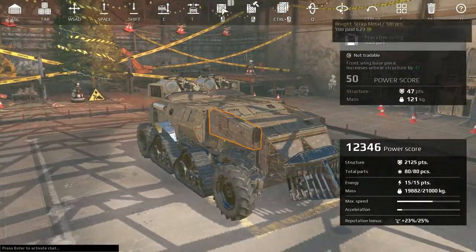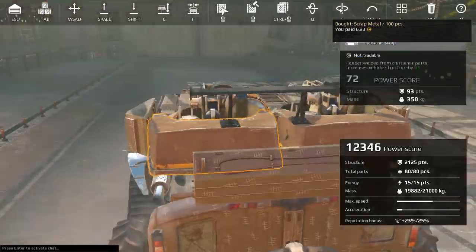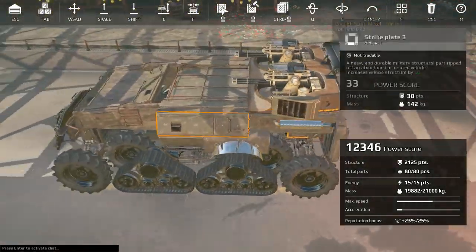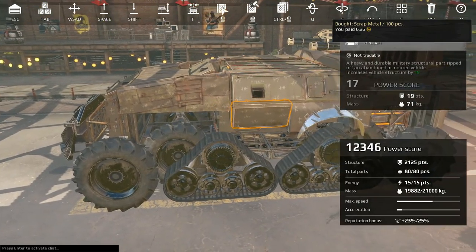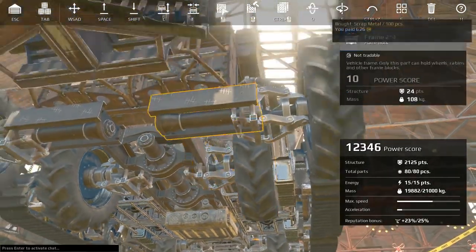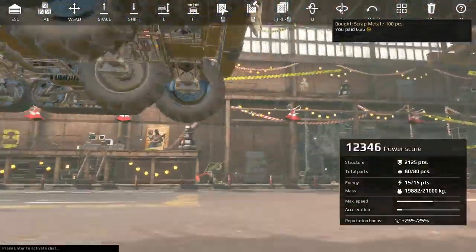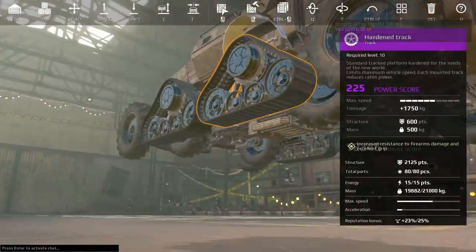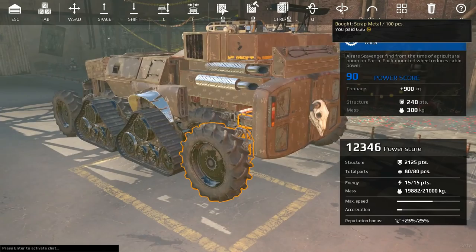Today we have another build I worked on over the holiday. We've got the Reaper Heavy. This thing, as you can see, uses the chassis that we used on Big Mama, which is internally mounted steering wheels — large, in front and back — which raise the hardened tracks off the ground. So the hardened tracks just add tonnage and armor at this point, and we're able to still turn on a dime.